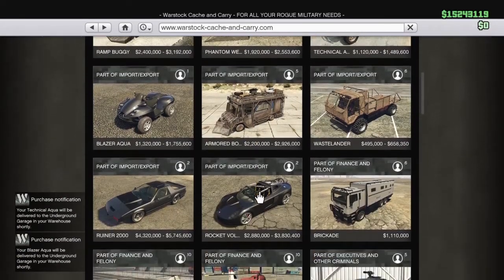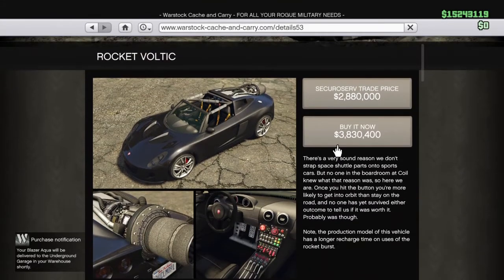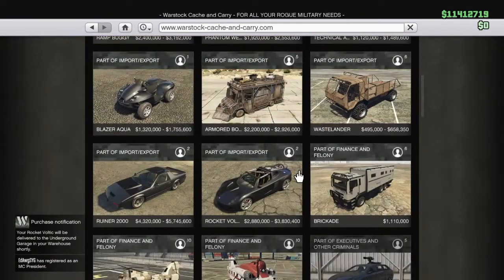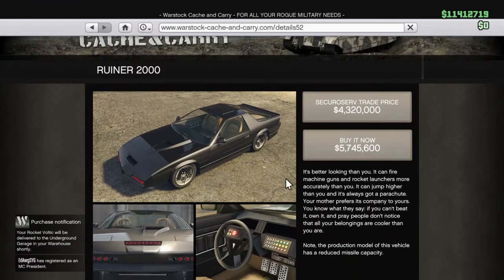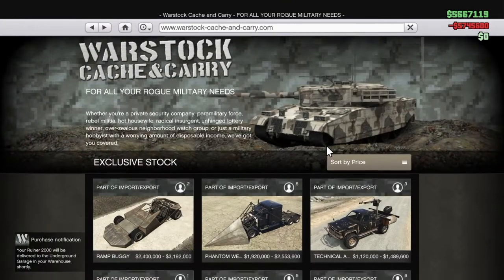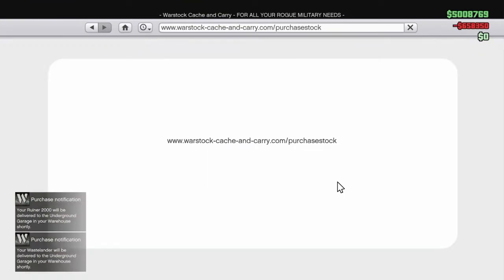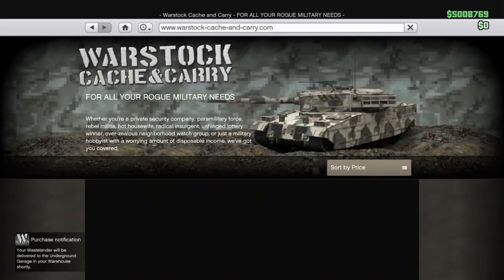We got a camper with a minigun on the top of it — I'm going to buy that after. We got a Voltic with a rocket on the back like nitrous — I'm pretty sure that's going to be fun. We got the Ruiner 2000 — it's a kit from Knight Rider! That's so cool. And we got the Wastelander — I'm sure you can fit a lot of people on the back of it, just to drive down the street and have everyone spraying assault rifles off the back. Whatever you want to do with it.